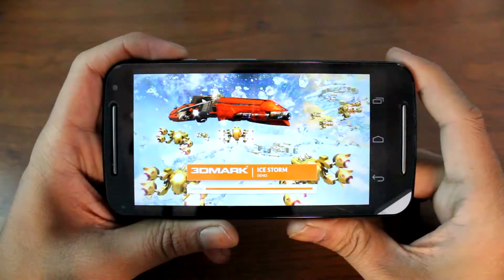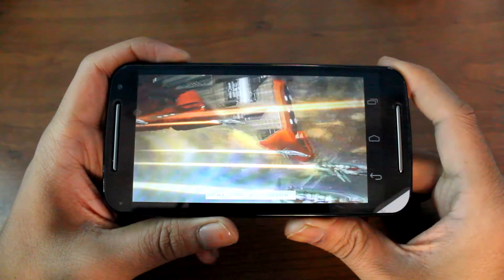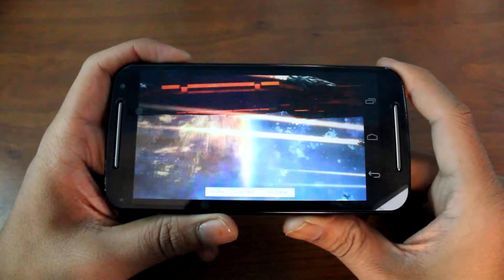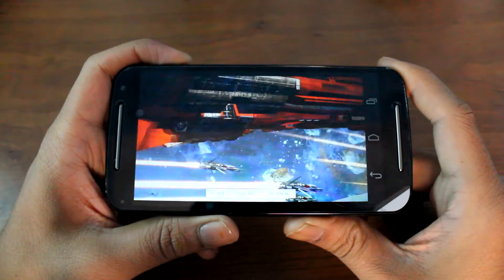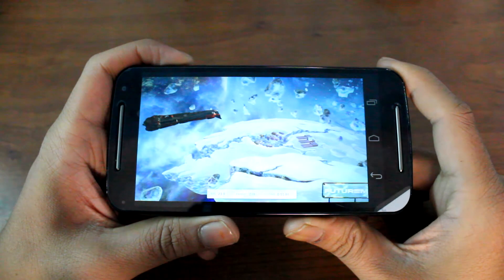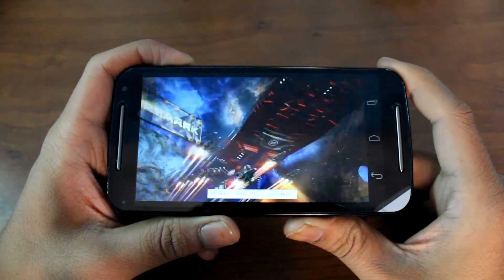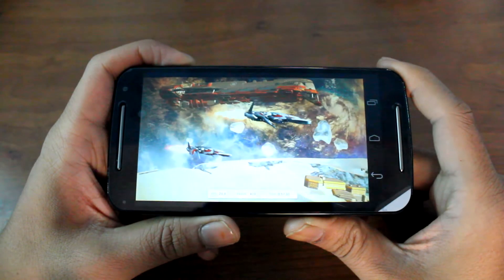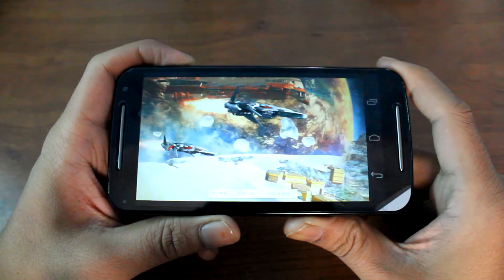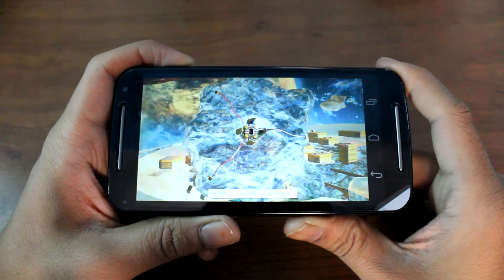Here we have the 3DMark iStorm and as you can see the frame rates are pretty decent — we have a range of around 90 to 28 FPS, which is pretty good for a device of this range. I'll fast forward through this demo and skip to the end results to see how the score goes.